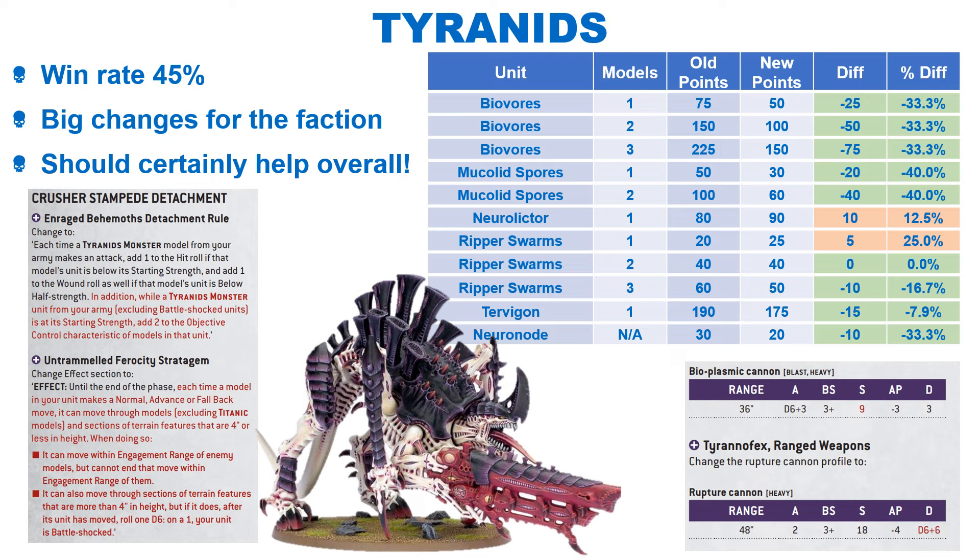Morlocks, Raveners and Trigons have been given Vanguard Invader, allowing them to work with that detachment. The Exocrine's Bioplasmic Cannon has been increased to strength 9. The Rupture Cannon on the Tyrannofex has had its damage changed to D6 plus 6, which is a huge improvement on the 2D6 it was before. There have also been a number of melee buffs, with the Biovore getting a very big 33% decrease. We see equally large cuts for the Spore Mines, with an odd change to the Ripper Swarms which makes them cheaper the more you take. Overall, the Tyranids should see a considerable rise in their win rate, with a lot of buffed units remaining at the same points. I'm sure Tyranid collectors will be excited to bring out their big bugs to try out the improved Crusher Stampede.